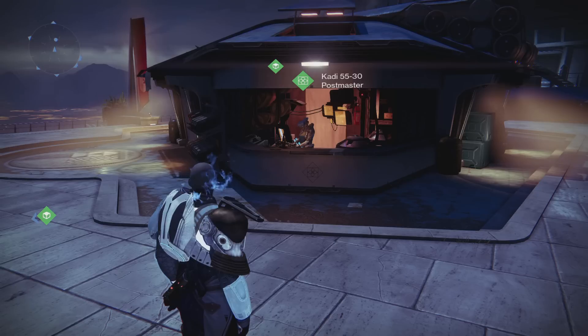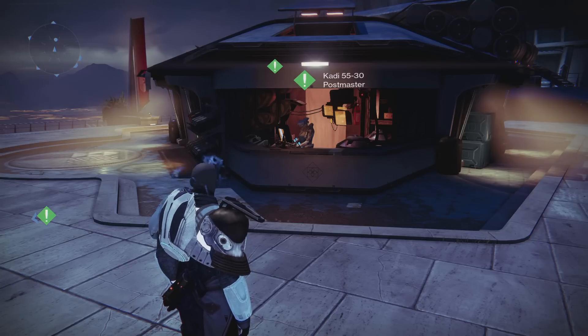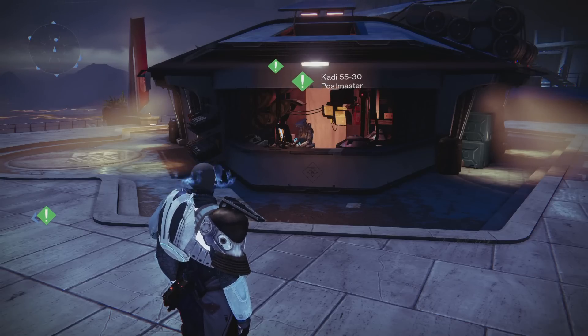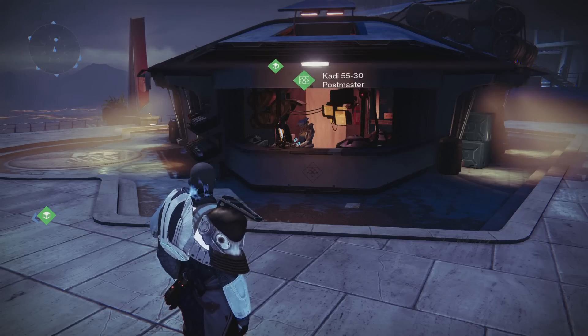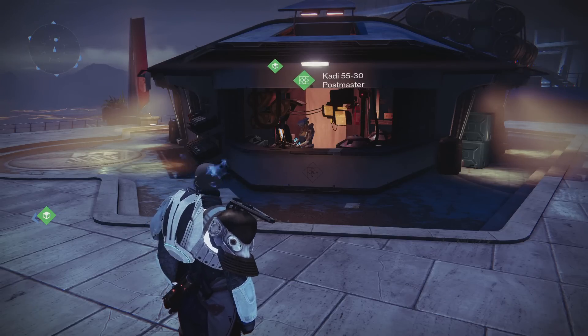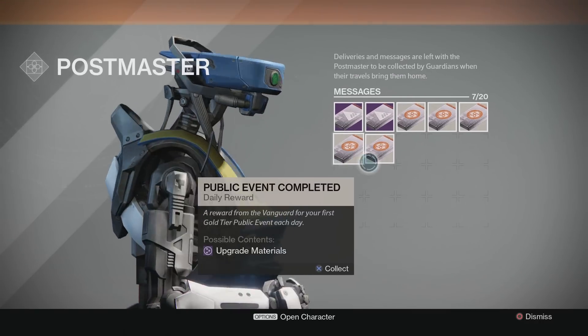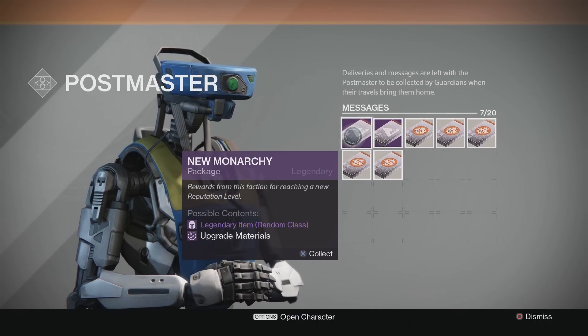I tried to grind for as many packages as I could. I only had two characters ranking up New Monarchy, and I could have got more packages but the weekly nightfall and weekly heroic were gone. We only have eight more days until the Taken King while I'm recording this, so I probably would have got like a couple more packages. I just wanted to do a quick small one for the first episode. I have two packages for this, and you guys can see I'm saving my public event packages for the Taken King, so let's go for the first one, praying that we get a shader.